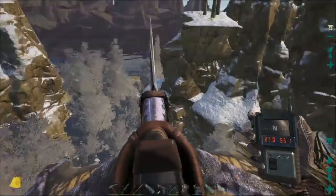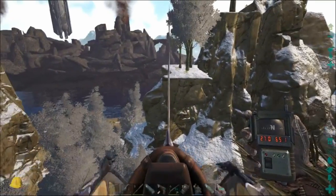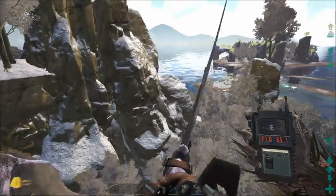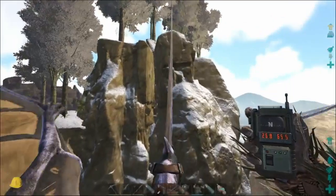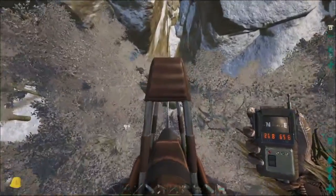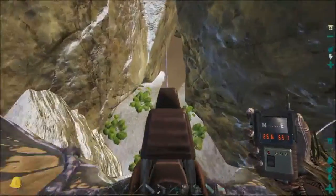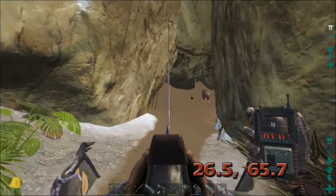This is so confusing. There are so many caves in this area, it's easy to get lost. We have the volcano over there, Tropical North there, and we're gonna fly up by this pillar here. Looks like there's a little jagged area in the rocks there, and it should lead us into this cave. We're at 26.5, 65.7.